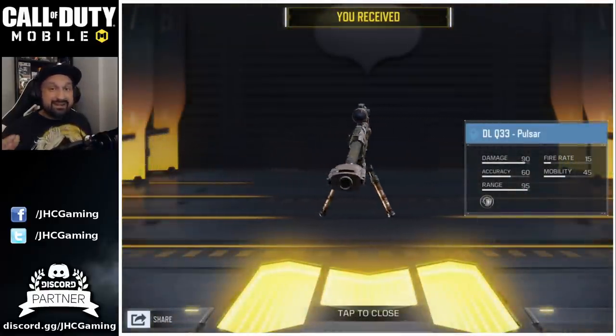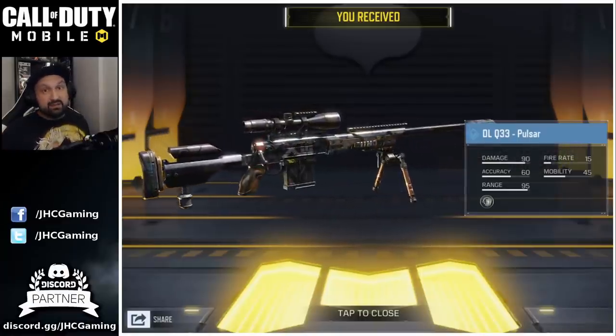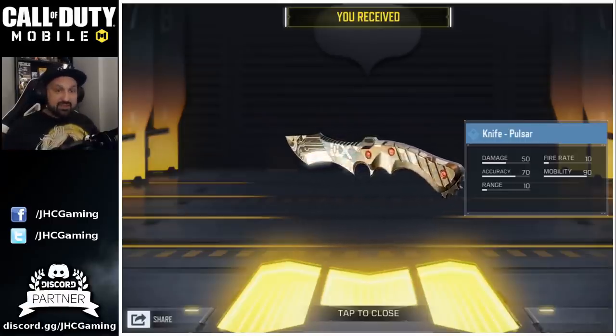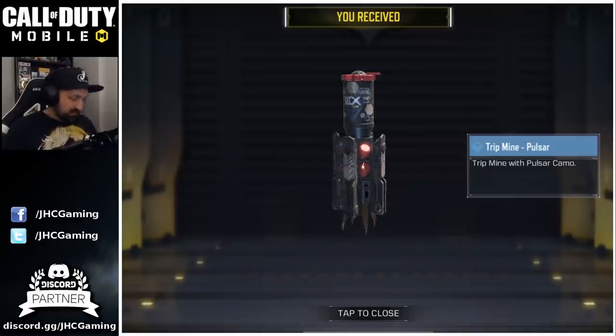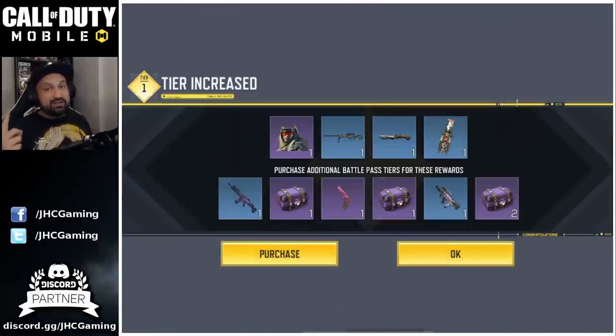We got a brand new DLQ 33 Pulsar skin — it's awesome and I love the DLQ, it's my favorite sniper in the game. Next up is a knife Pulsar skin and then some trip mines. I don't use trip mines, but I know a lot of players in ranked multiplayer use them — it's pretty dirty. These are the tier 1 rewards for the new battle pass.